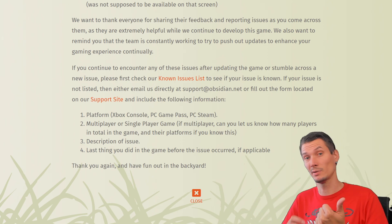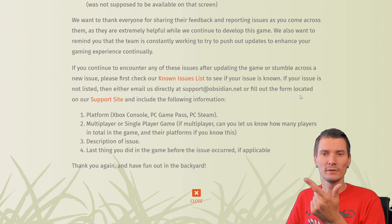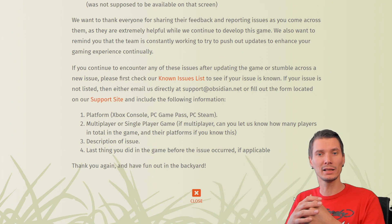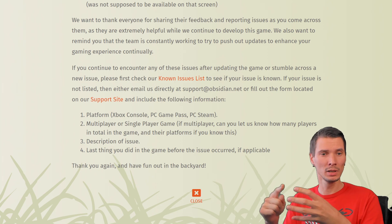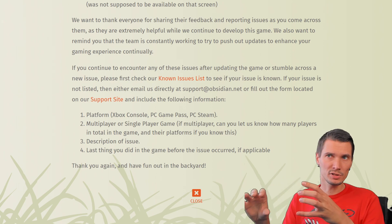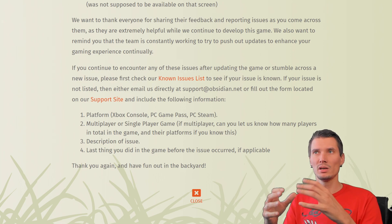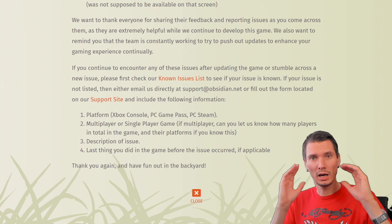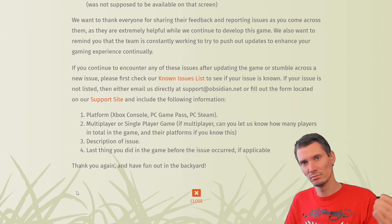If your issue isn't on the known list, there's another link to fill out a form on their support site, or you can email support@obsidian.net directly. They kindly ask you to include four things: first, what platform you're playing on; second, multiplayer or single player; third, a precise description — short if you can, more detailed if needed; and fourth, what you did before the issue occurred if you think it's related. Include all four things, and Obsidian — and I — thank you for reporting and for the awesome teamwork.